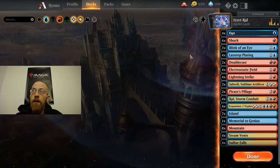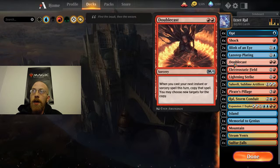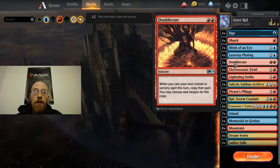The other way to do it is with Ral, Double Cast, and Expansion. You use Ral's negative 2, which says when you cast your next instant or sorcery spell this turn, copy that spell — you may choose new targets for the copy. So it's a little bit trickier. You cast Double Cast, allow the Ral trigger to go off, allow the copied Double Cast to resolve, and then while the first one is still on the stack, you cast Expansion targeting Double Cast. Since your first Double Cast has resolved, it's going to make 2 Expansions, and you can continue the combo the same as before.